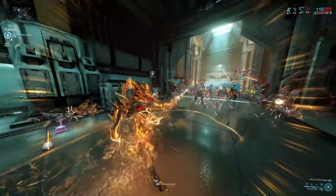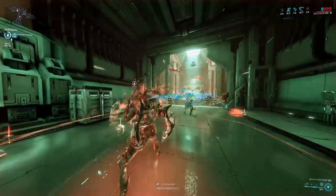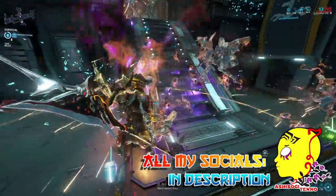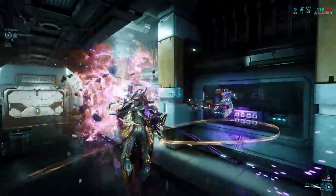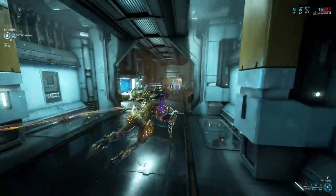Next up: Mesa. This should not surprise anyone — we all know that Mesa is perfectly capable of killing everything. By slightly altering her Peacemaker build to fit the enemy faction you are trying to kill, your Mesa will do so in a glorious bullet storm. Having a high amount of survivability also doesn't hurt. That's all to be said here.